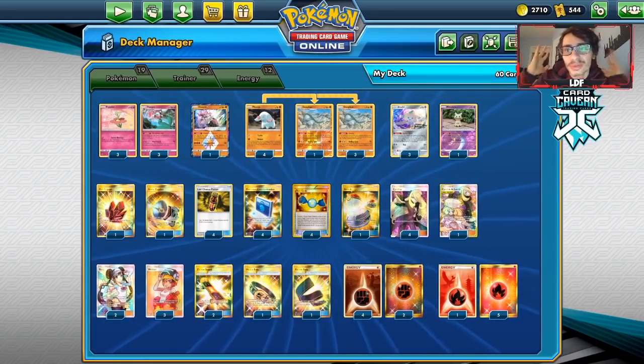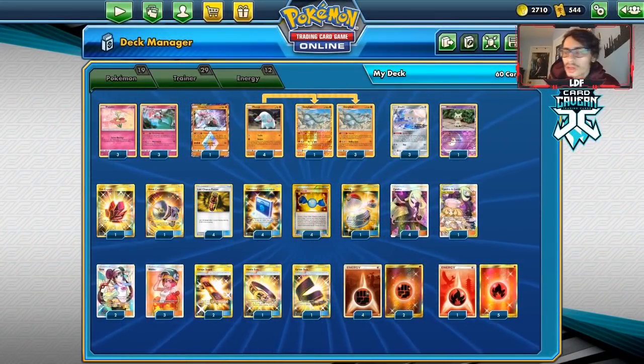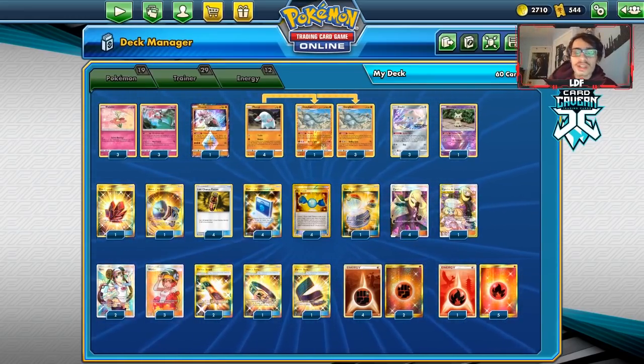Shout out to our sponsor Carcavern TCG. If you're ever looking for PTCGO codes, get them over at Carcavern — Cosmic Eclipse codes, Unified Minds codes, Unbroken Bonds codes — you can get them in lots of 50 or singly. They also have trainer kit codes, sleeve codes, evolution box codes, GX codes, and more. Use code LDF for a 5% discount on your purchase.